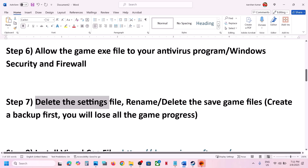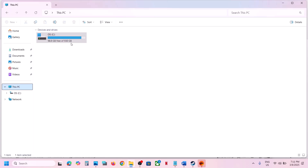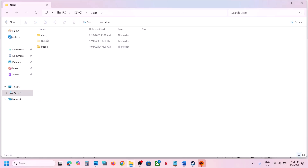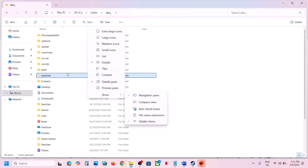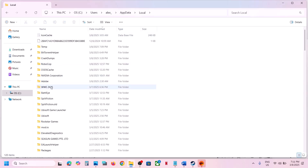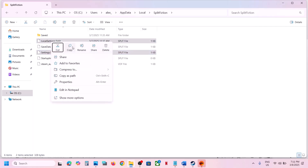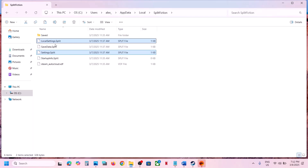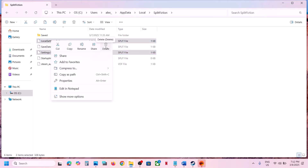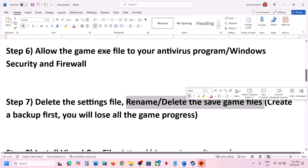The next step is to delete the settings file. Go to File Explorer, open This PC, open C drive, open the Users folder, open your username folder, then open the AppData folder. If you don't see AppData, click View > Show and put a check on Hidden Items. Open AppData > Local, open the Split Fiction folder, and you will see the settings files — local settings and settings.split. Copy these to create a backup, then right click and delete the file. Launch the game and check.